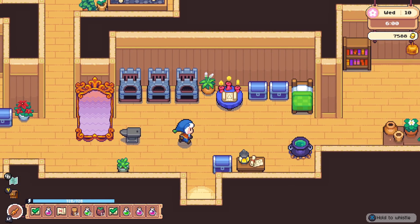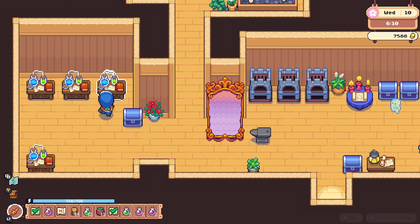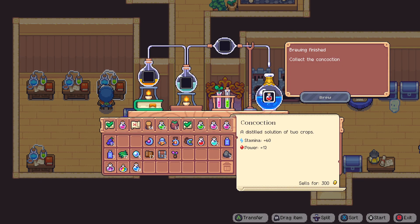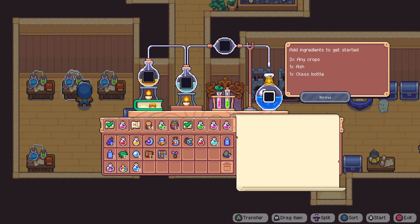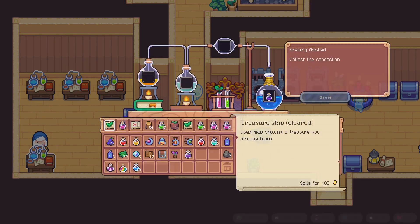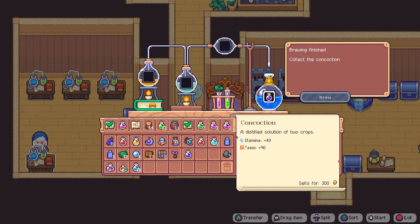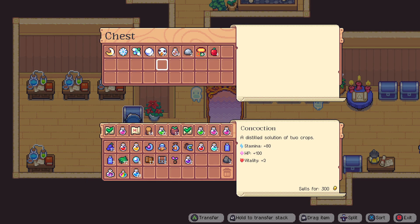Hello everyone and welcome back to Minstone Island, my name is Melanie V. It is now Wednesday, the 10th day of spring in year number two. Let's go ahead and collect some concoction — this is the concoction we needed for mom, let's get that checked. We'll take it. What are we gonna concoct today? Should we make some more taming potions? Yeah, those are always useful — we need to get some more ash though.